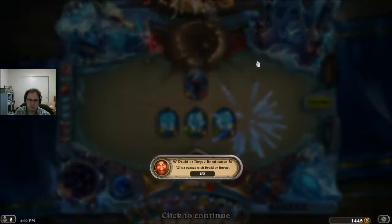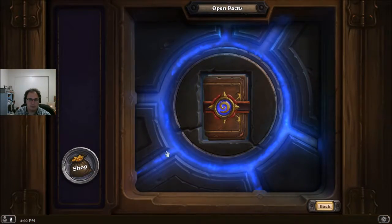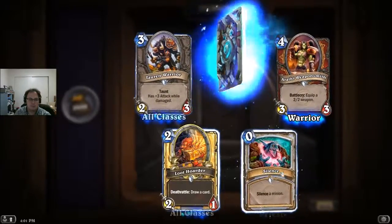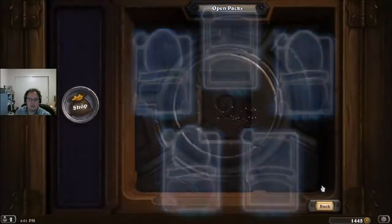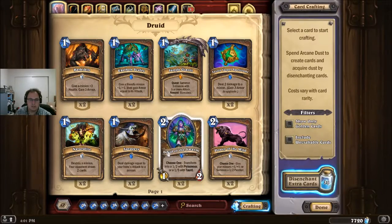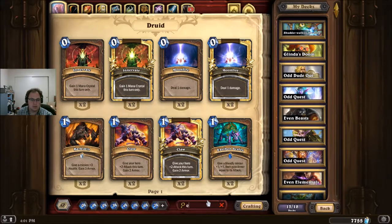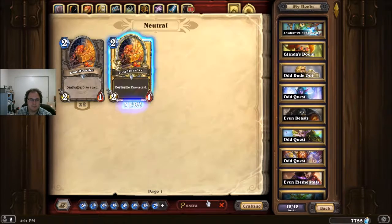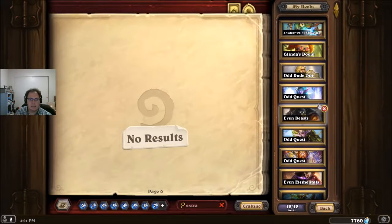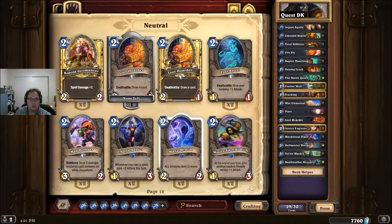Pack time — let's open that up, and then I'll go look at the other decks. Doesn't look like anything special here. Oh, I got a golden — that's nice. Let's go to my collection, disenchant, and go to extras, and get one of these out. And I will now add the golden one in — Loot Hoarder. There we go.